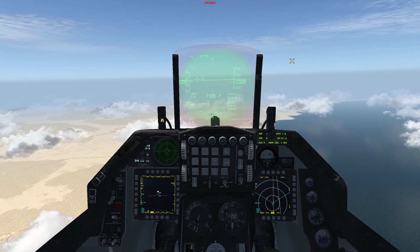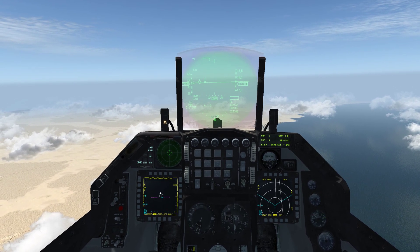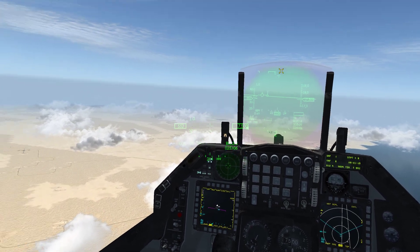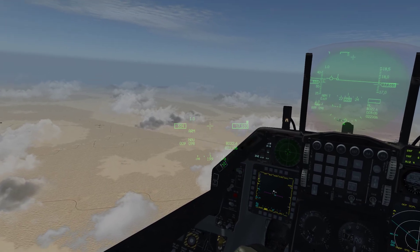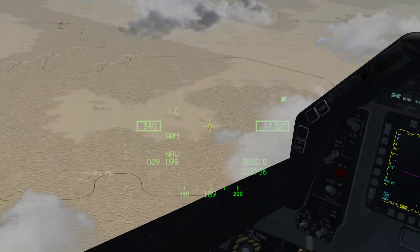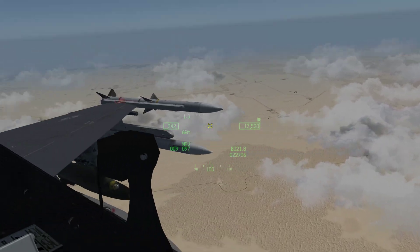Next we're going to unpause the game, and we're going to turn our visor on so we can see a little bit easier. First, make sure your helmet-mounted sight is turned on, which it is down here with this knob. And look outside your cockpit — enjoy the view.